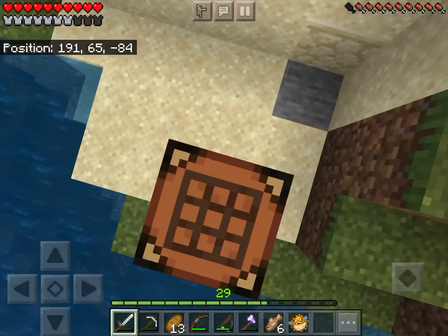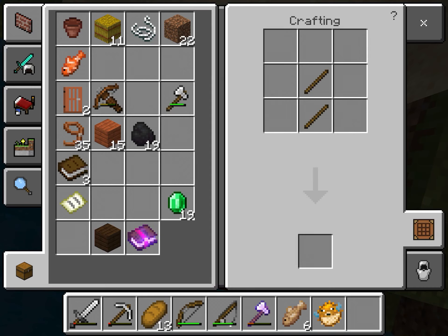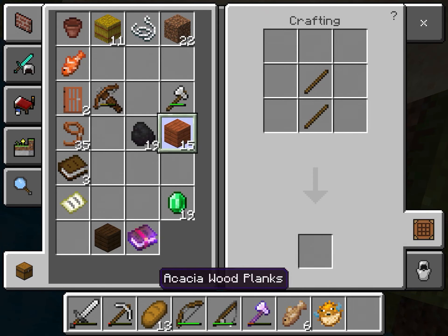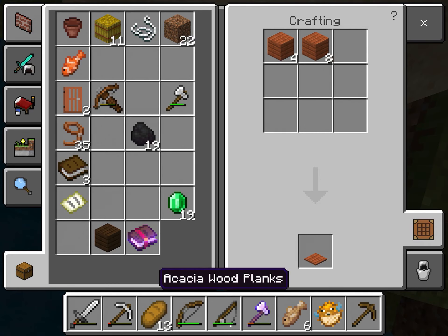As you can see, I have this crafting table right here. First, I'm gonna make a wooden pickaxe. Place two sticks like that, and then just place your wood across the top, and that gives you a wooden pickaxe.